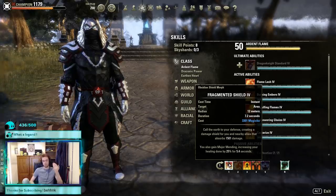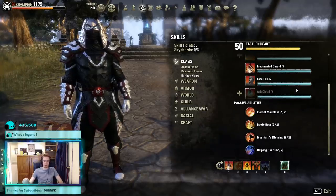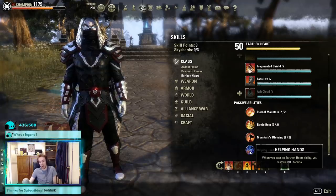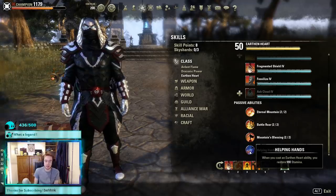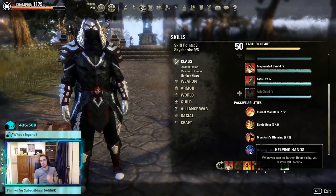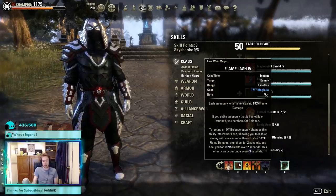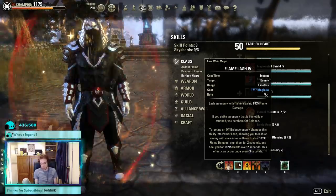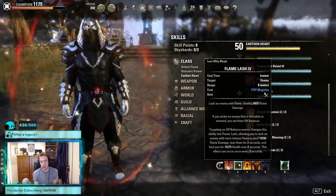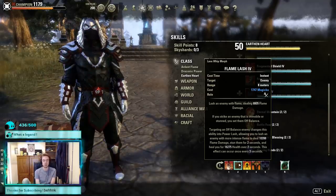How you'll use Fragmented Shield: every rotation of your whip where possible, or if you're under high pressure try to keep it up for your Dragon Bloods and Cauterize to maintain healing. The other nice thing about this is with our Earthen Heart passives — when you cast an Earthen Heart ability you restore 990 stamina — so spamming it gives a lot of stamina back and helps manage that slightly lower stamina pool. The main spammable is obviously Whip, with an 8.8k unbuffed tooltip — very juicy and not bad at all considering how cheap it is.